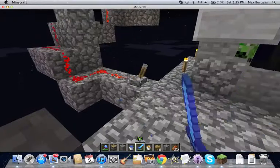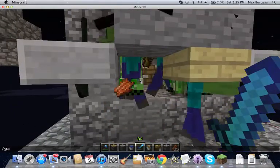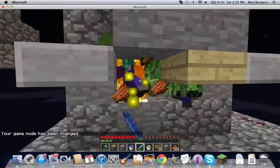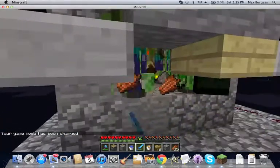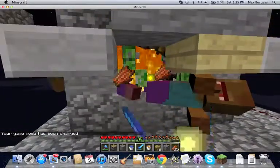The redstone is off, which means the water is pushing them down. I'll kill these guys and put it on. This spawner works pretty well — if you can see, there's a lot of mobs.